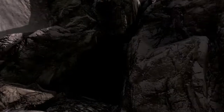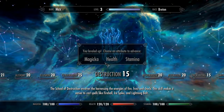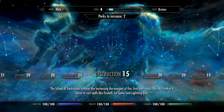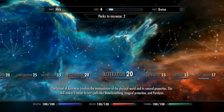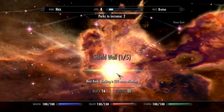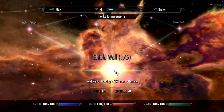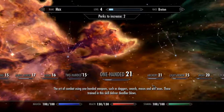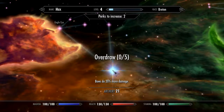Sophie is somewhere around here. That reminds me — we have a level up! We're going to take health, boost health as much as we can right now. We've got a couple of levels, so let's do it again. We got two perk increases. Last time we boosted our blocking 25%.